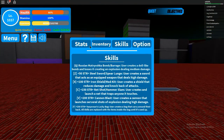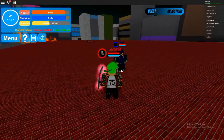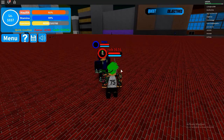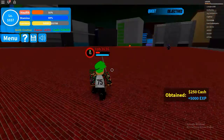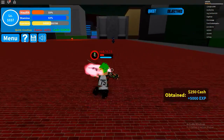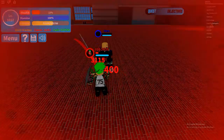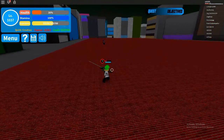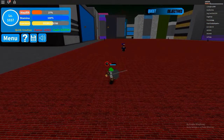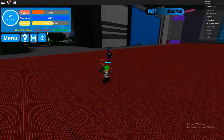Next one is Iron Shield. It gives you a shield — I'll try to show the damage difference. So 500 damage without the shield, and it should be 400 with the shield. Yup, 100 damage difference. It's pretty good honestly, good to just have on you.